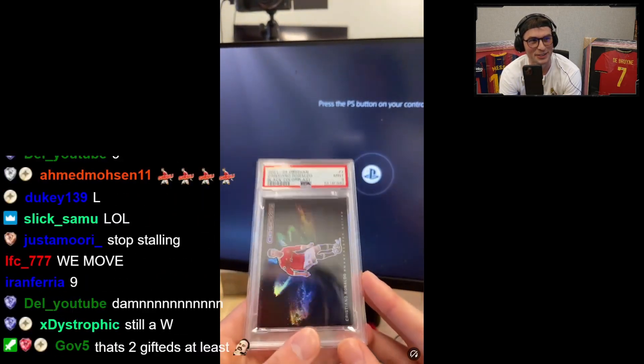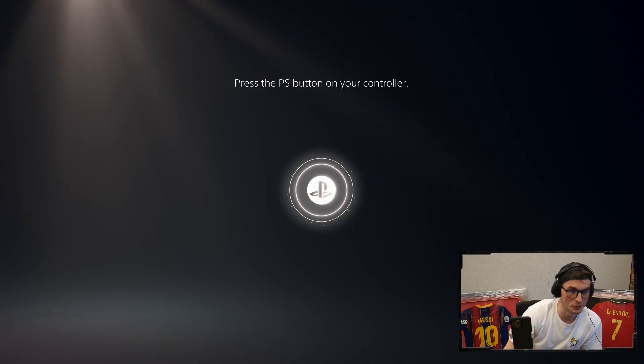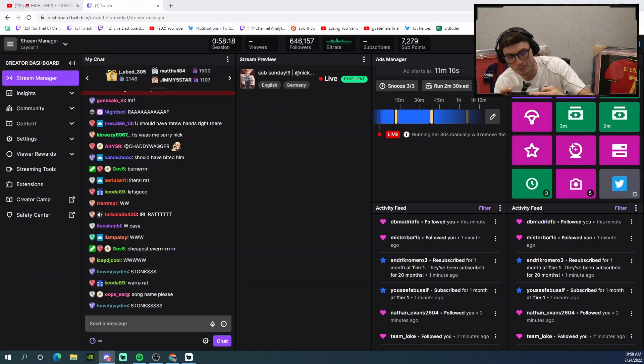We'll take it chat, those are good grades though. All right boys, W reveal man, we will take it. Okay guys, so today we're doing a case of Futera. I am an IRL trader as well, so this case sells for like 4,500 and I got it for 2,800, which means if we somehow get burnt on this we literally had the worst pack luck of all time.